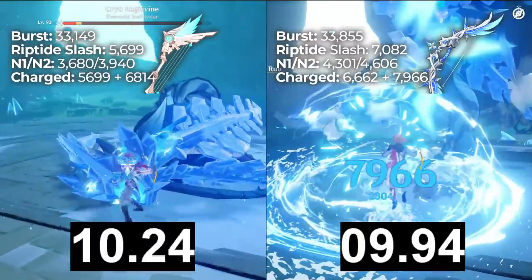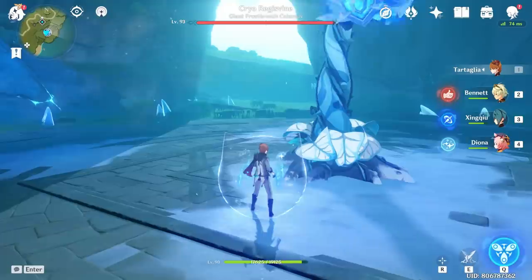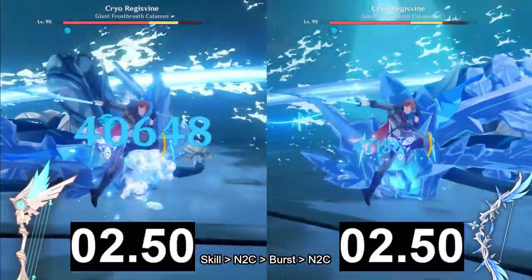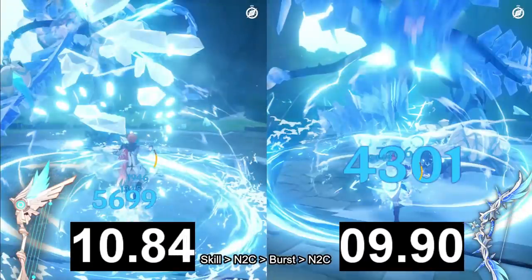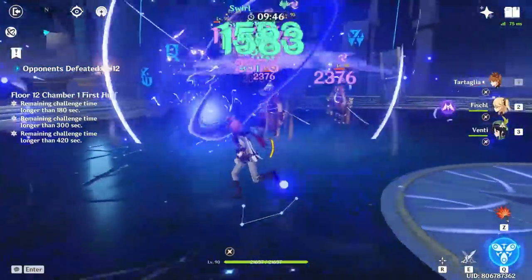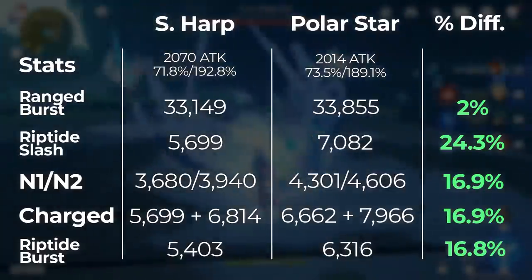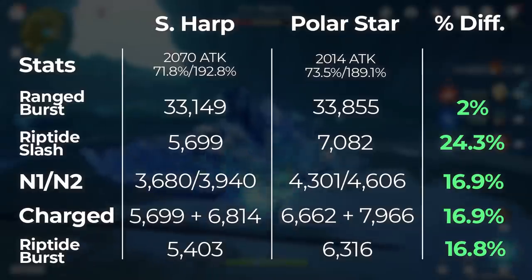This higher crit damage build finished off the Regisvine faster than before. Even the burst crit damage is higher than Harp now, thanks to the added crit and elemental burst bonus from Polar Star's passive. From that significant increase, we can predict that on a Childe rotation that lets Polar Star stack up before his burst, the time difference will be greater in favor of Polar Star. For the rest of the test, let's stick to this more optimized build. Seguing to Childe's Riptide burst damage: on Harp, his Riptide burst damage was 5,403, and on Polar Star with full stacks, it was 6,316. Polar Star at full stacks outperformed Skyward with Riptide damage, and this will be consistently higher for all his Riptide effects, also thanks to the skill and burst damage bonus of Polar Star.